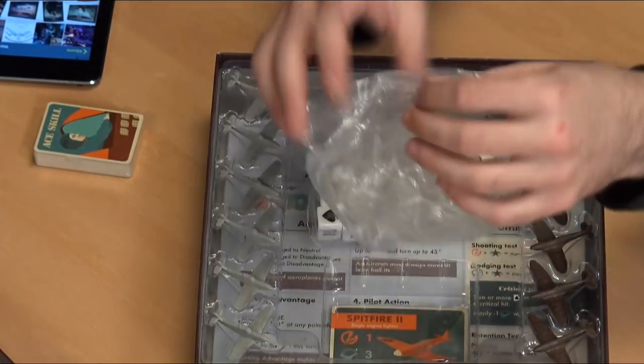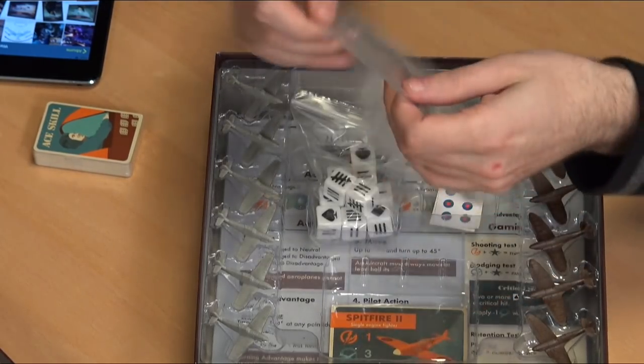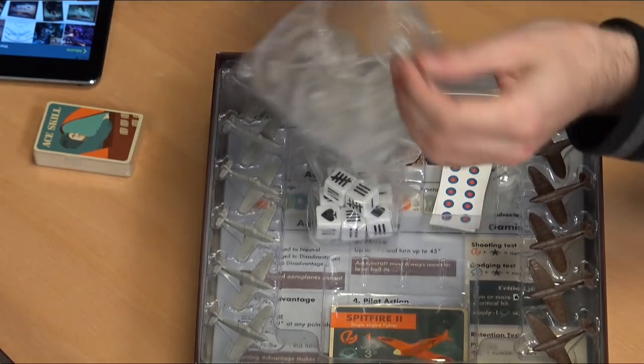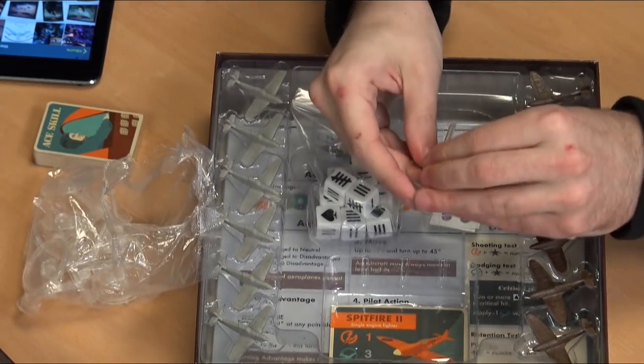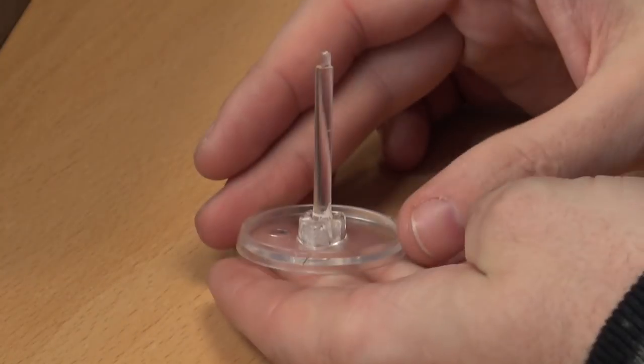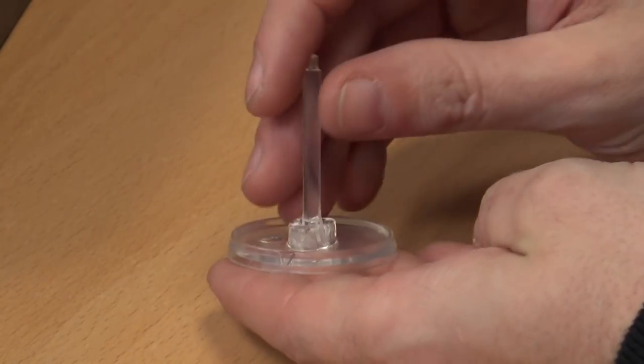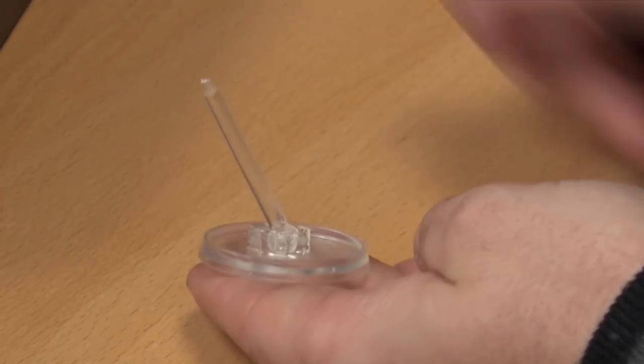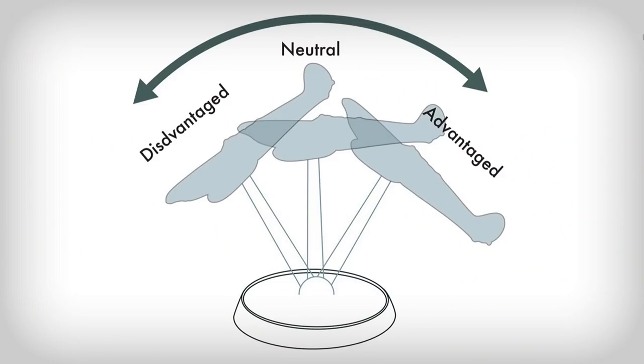We then have a bag with all our handy-dandy bases — advantage flying stands. This is one of the big mechanics. You look at these and think it's your usual flight stand, but it actually pops and tilts to show your status in the game. When your plane is tilted forward, you're at disadvantage. In the middle, you're neutral. Tilted back, you're at advantage.